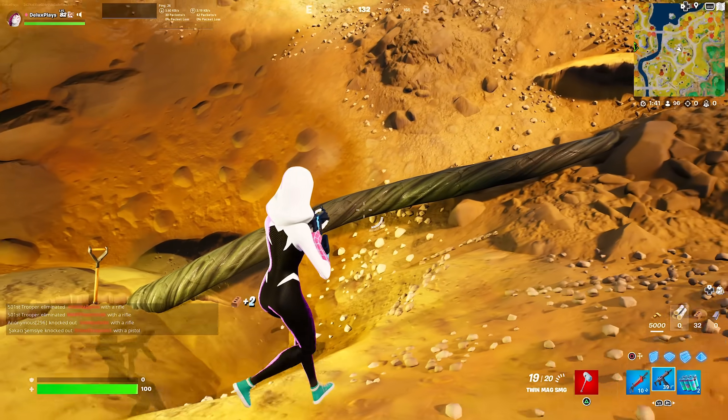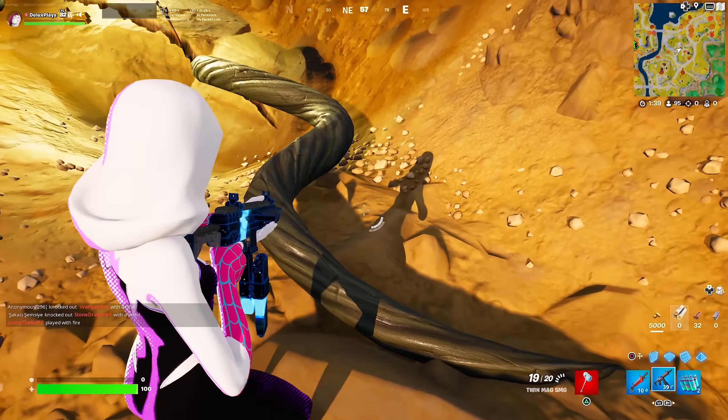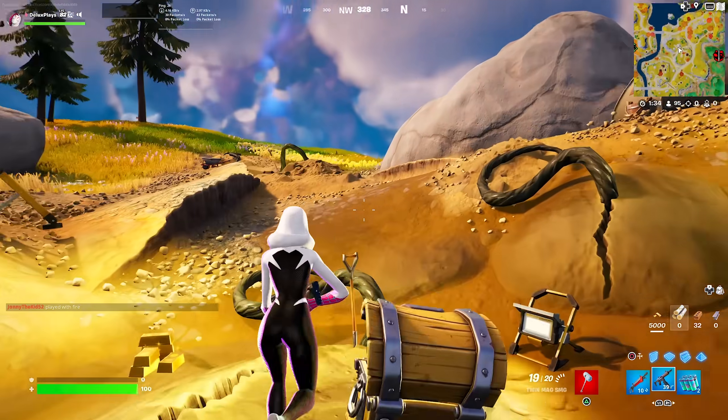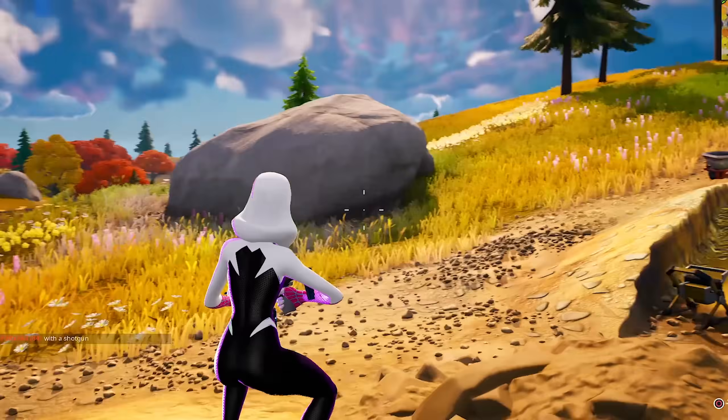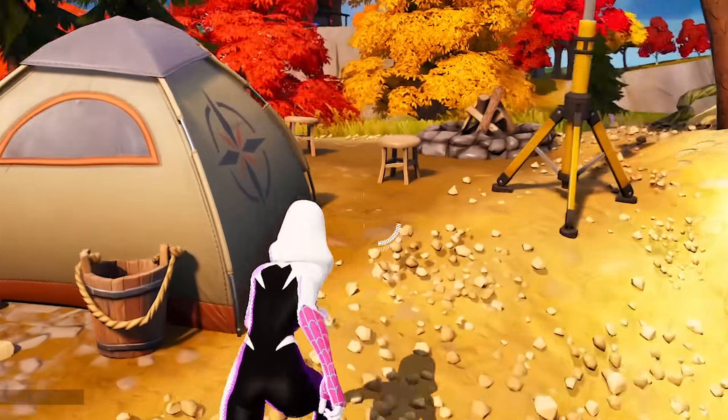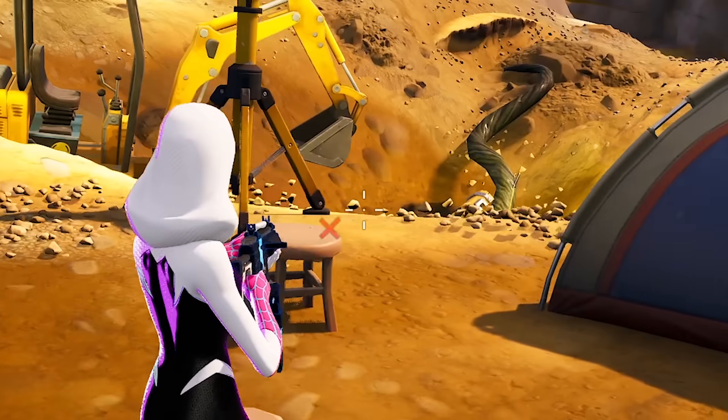These look so creepy — what is this to do with? It's got to be like to do with the Herald or something. They're literally coming out straight from under the ground and it looks like they're going to take over the island. They're looking pretty scary. There are literally people camping here as well, trying to keep their eye on these things — that's creepy as hell.